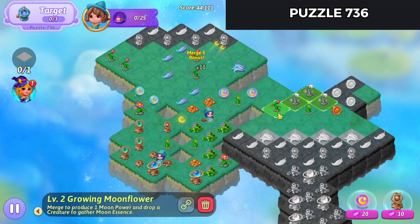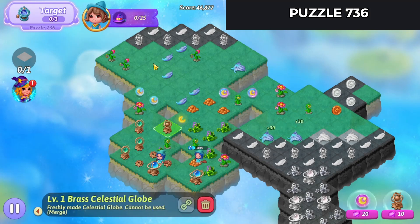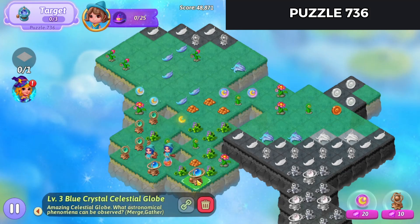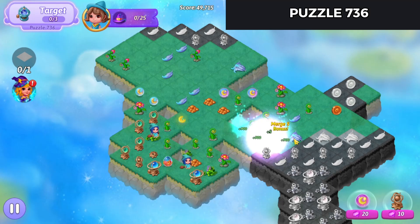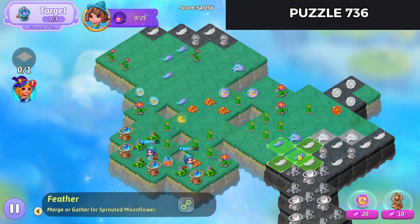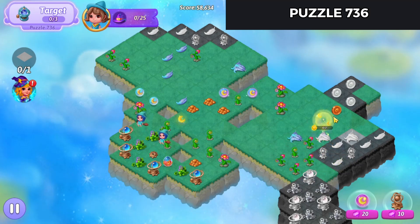Merge some more sprouts, do a five merge of those. Do a five merge of those, bring a globe up. Spread some feathers down here and do a five merge there. Bring a globe down there. Five merge those globes. Bring some feathers over and five merge there. Merge the grass — and then we've got that chain of merges.